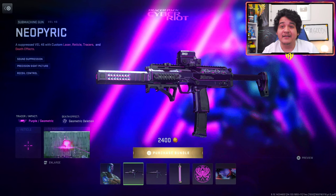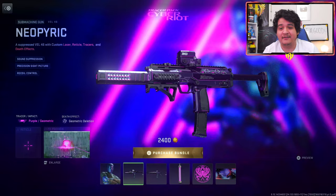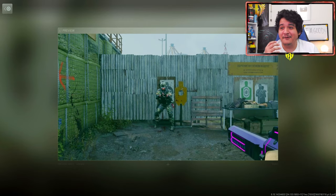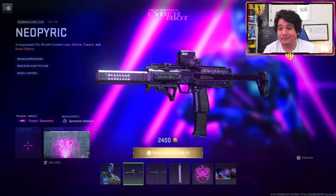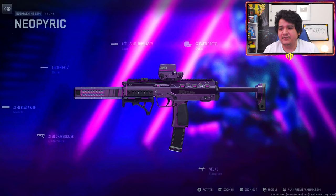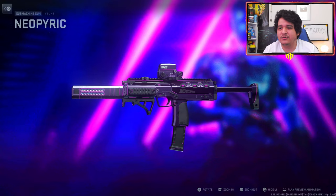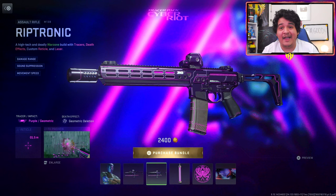Next up we've got the Neopyrite Vel 46, which comes with purple geometric tracer rounds and the geometric deletion effect. You legit turn your enemies into a prism of geometry, which is pretty insane. The gun itself with these attachments looks pretty clean. There's no ammunition slot change allowed — don't mess with the ammunition or you'll lose the tracers — and you won't be able to put these tracers on other weapons.